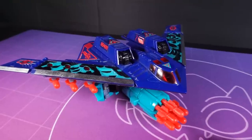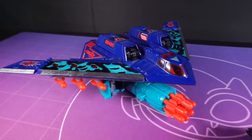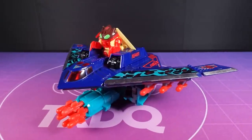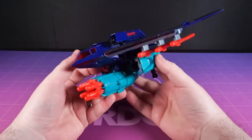But like all Transformers, should these bad bastards come in their vehicle forms? Dreadwing is a huge stealth bomber while Smokescreen is a sleek, lithe fighter jet. Dreadwing really is a bit of a beast. Look how big this bomber is — the wingspan on the boy. There are a few gimmicks on him.